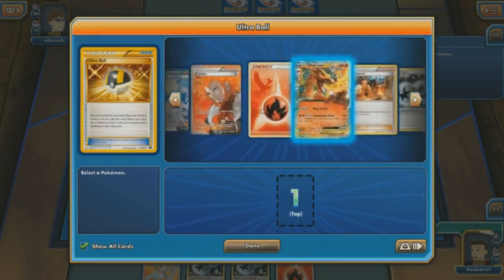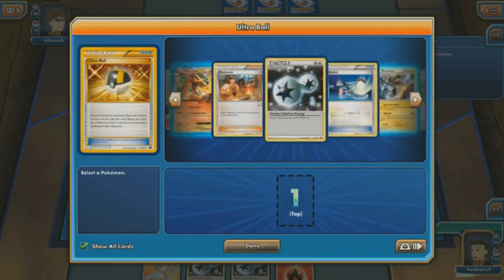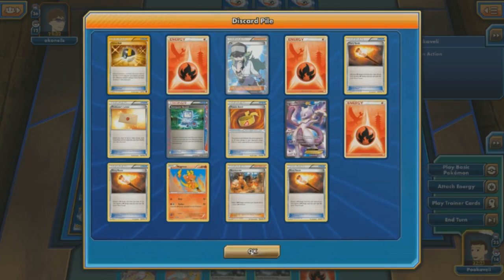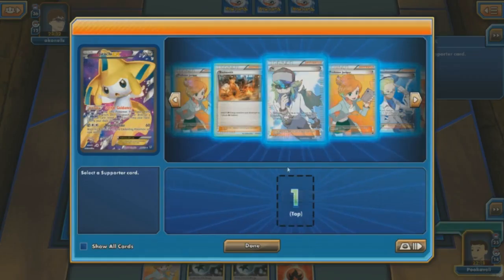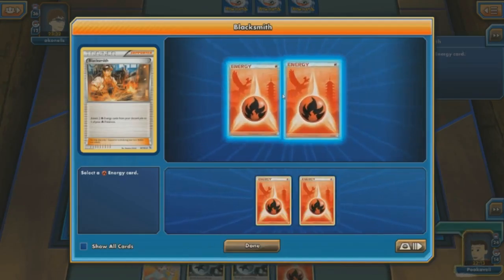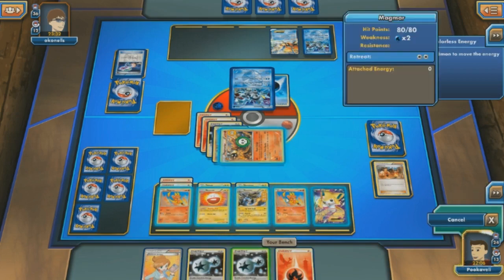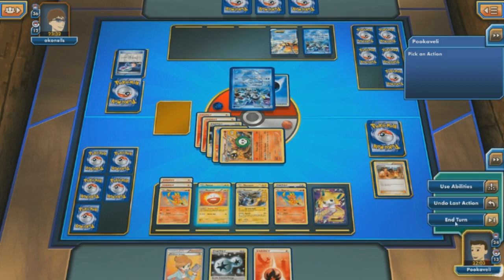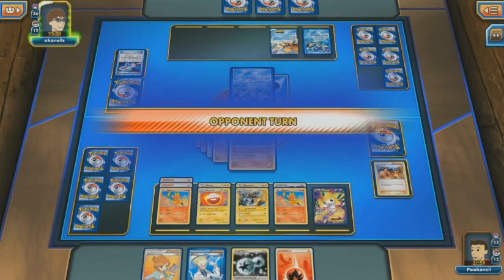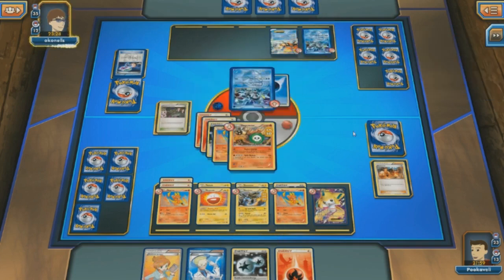I could use Jirachi EX Stellar Guidance for a Blacksmith and get some additional Energy into play. I was kind of planning on doing the Juniper, trying to get a Switch, but there's only one Switch in the deck. And even if I did get a Switch, I would have to retreat and get the knockout. So I think it's better to Stellar Guidance for the Blacksmith. Maybe Jirachi will divert some attention away from the Electivire as well — if my opponent Frost Spears and goes after Jirachi trying to get those two prizes, we're going to spread out the Energy a little bit. Then pass the turn because of the Hypnotoxic Laser.